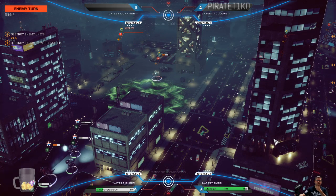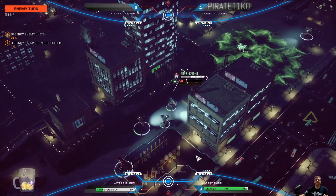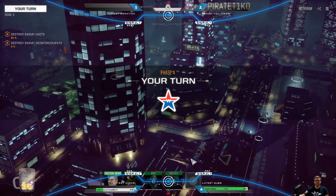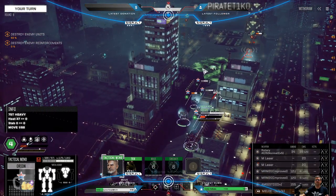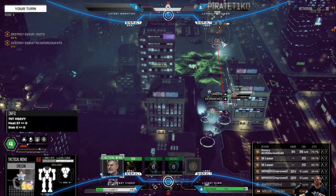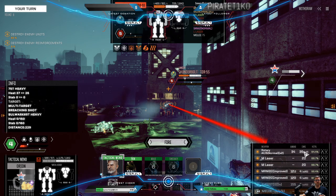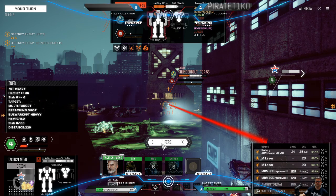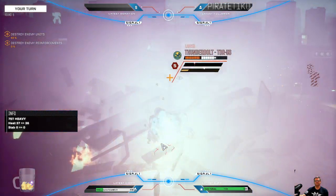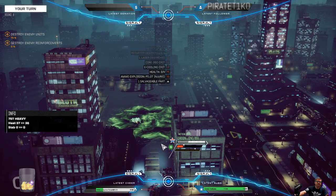Thunderbolt is pulling back, leaving his buddy out to dry. They switched targets to the Crab, which is exactly what I want — it's got HD armor on it. Let's keep pounding this Thunderbolt, watching our heat. Still really good hit percentages. There goes a Thunderbolt — we have improved the odds drastically here.